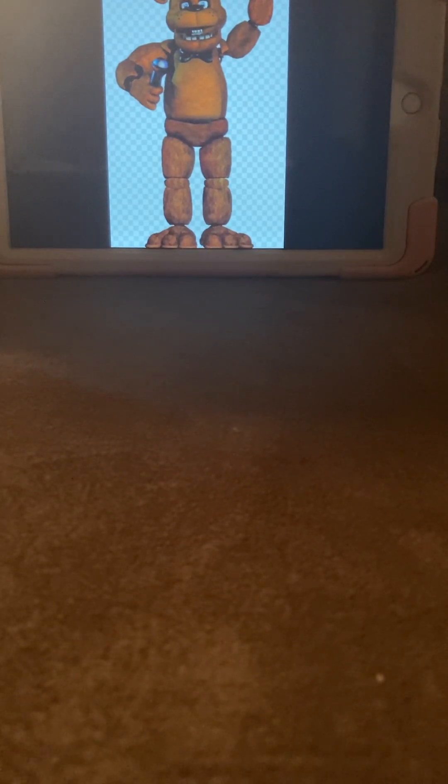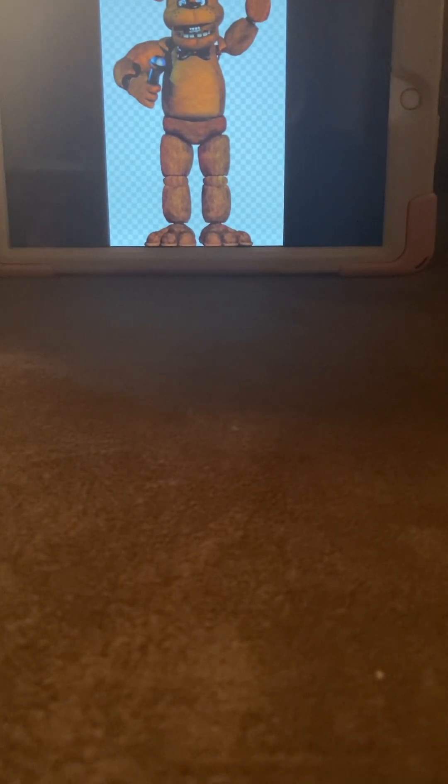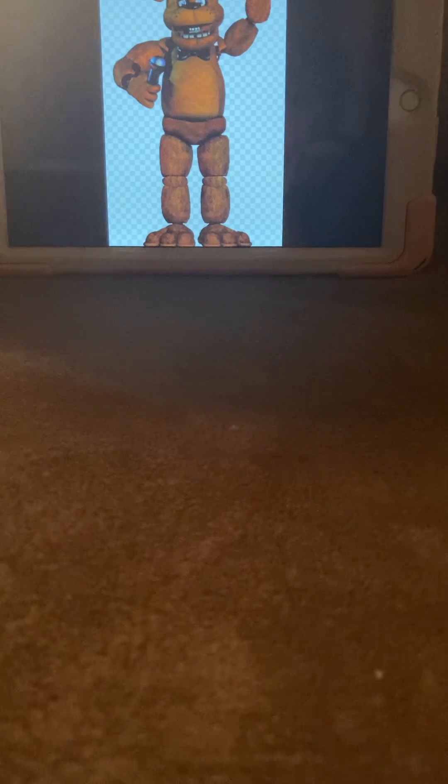Starting with the star of the show, Freddy Fazbear. This character will first activate on night 4. When you hear his laugh, that means he moved. Starting on night 4, check only these two cameras: the camera with Pirate's Cove and the right hall corner. If you see Freddy in the right hall corner camera, close the right door immediately. If you fail to do so, in a couple seconds he'll get in and murder you.